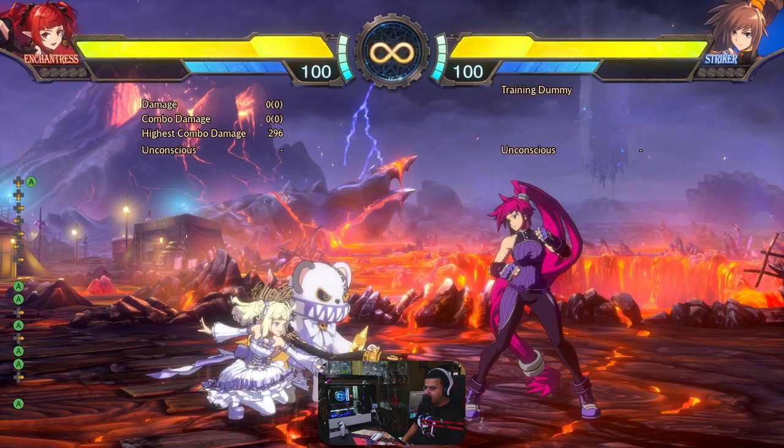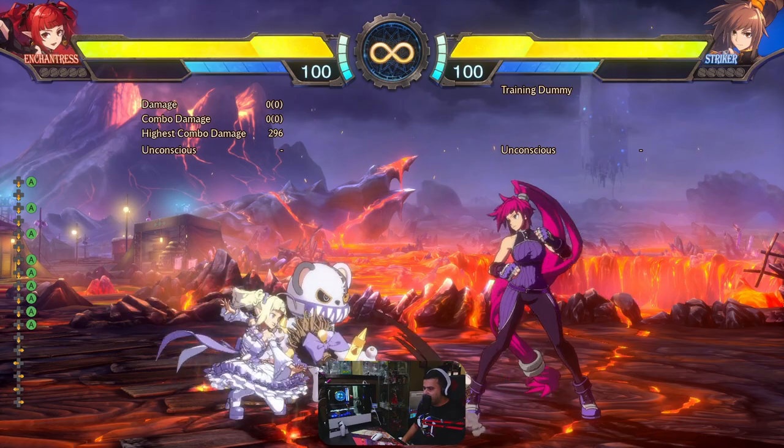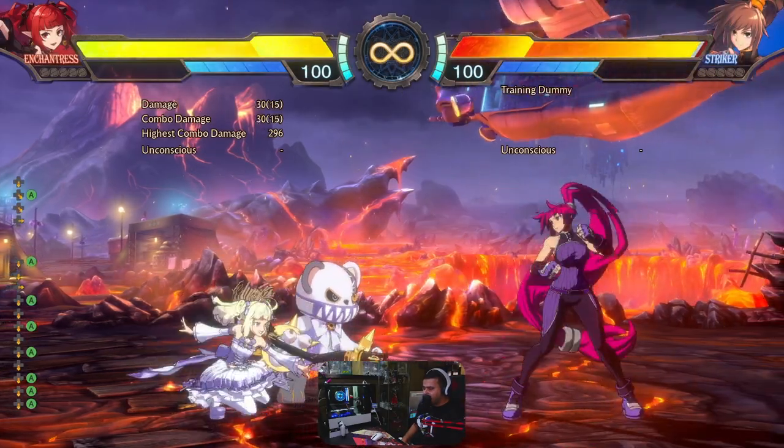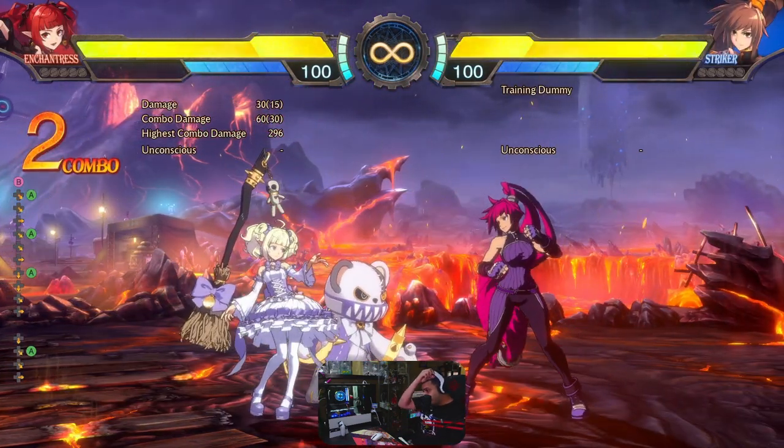The other really great normal that you need to use more often is 2A. It's a 6-frame startup which is really quick, but it's minus 10 on block. The nice thing about it is the great range — you can reach from quite far away, and it can confirm into a 5B, which is really great.